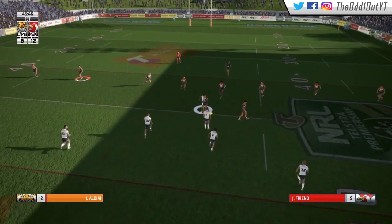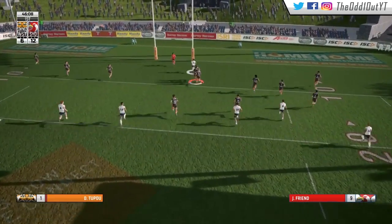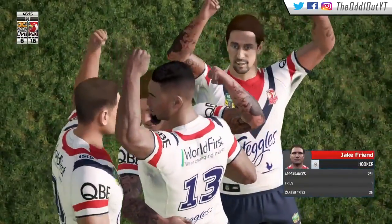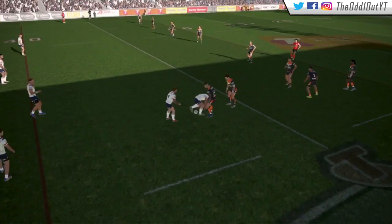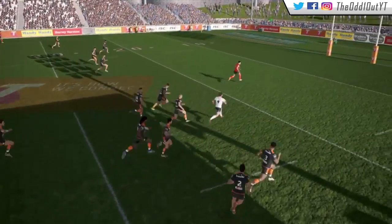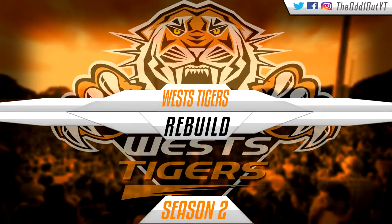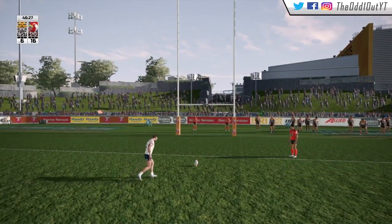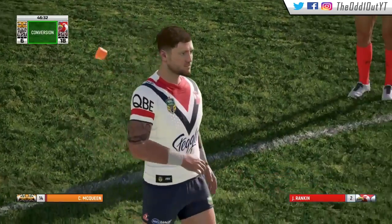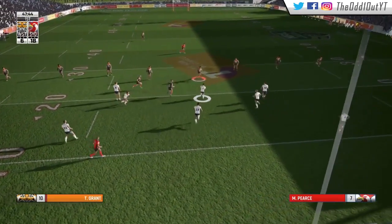As we barely stop Mantellato, there's a little scoop from dummy half by Friend. He fends off one, turns us inside out at the back, and it's going to be Jake Friend who goes all the way for the Roosters — their third try of the game. I thought for sure I had him covered with Tupou at the back — I was backtracking, trying to figure out where he was going to go. He cuts in, I sprint in, and then he beats us on the outside. Honestly I wasn't that mad — I was more caught off guard. Usually on the old game they just run in straight lines, but it's good to see the AI mixing it up.